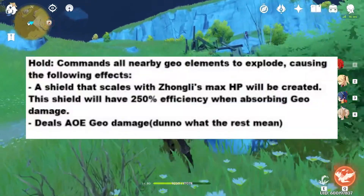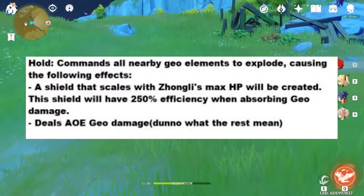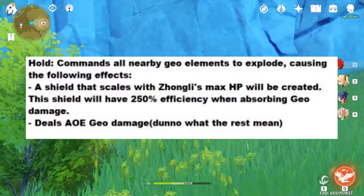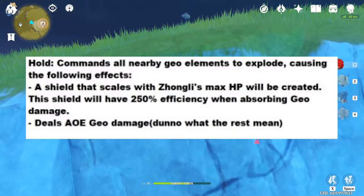For the hold version of his elemental skill, he'll command all nearby Geo elements to explode, causing the following effects: a shield that scales with Zhongli's max HP will be created. I guess you're going to want to build him for HP — I was thinking he would be DPS, but that's fine.